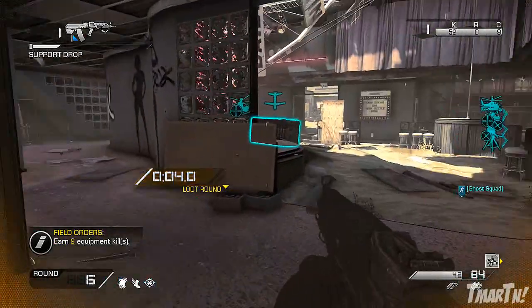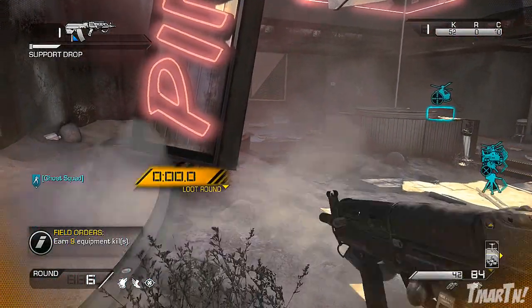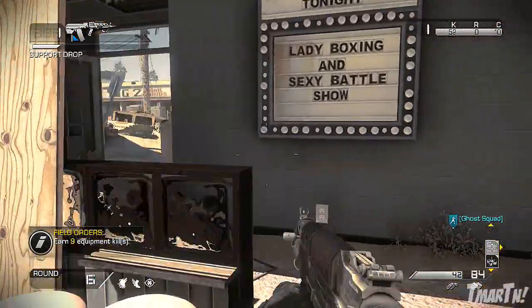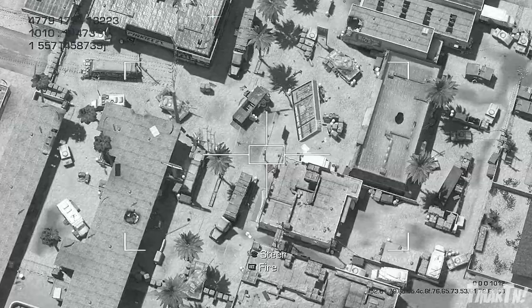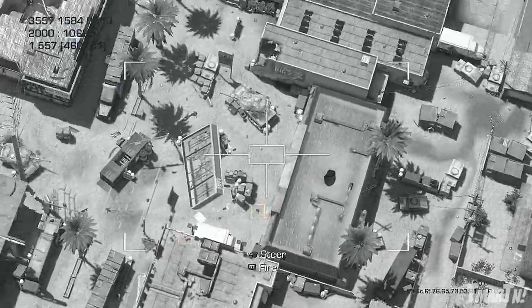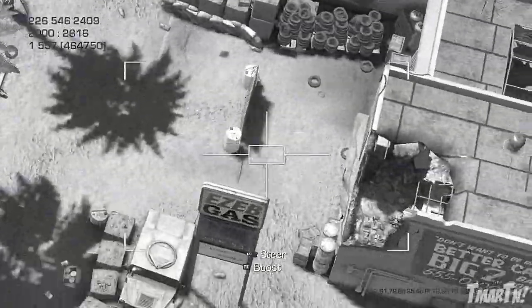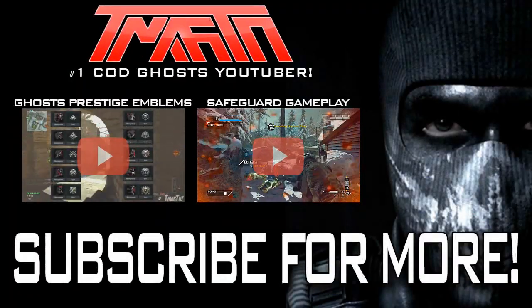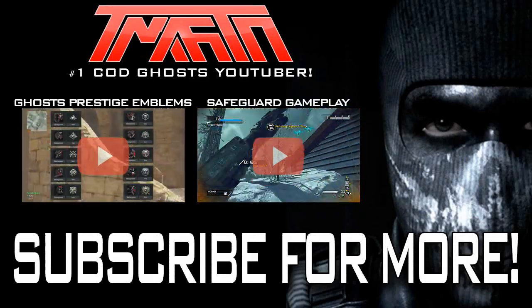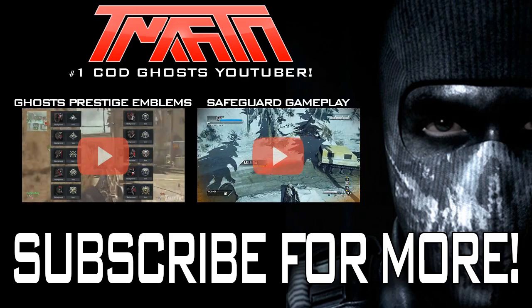I also want to give you guys a couple of tips about Safeguard. One, make sure you stick with the same weapons from the beginning couple of rounds throughout the entire gameplay, because that's going to give you the best chance to do well. And also, the pistol is actually a pretty viable weapon that I think you guys will like. Thank you all for watching, I really do appreciate it. Hope you guys enjoyed the video — I've got a bunch of great Ghosts videos coming soon. Check out one of the other two videos on the screen if you haven't seen me yet. Thanks again to Infinity Ward for allowing me to record this gameplay, and I'll catch you guys later. Peace out.